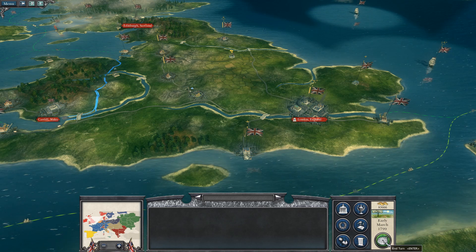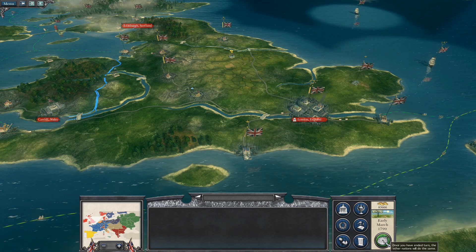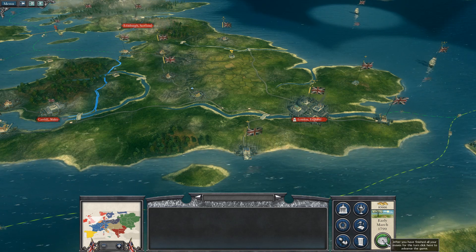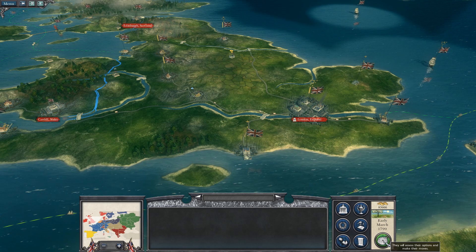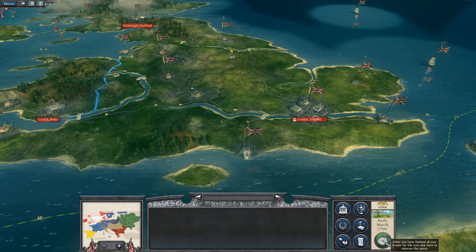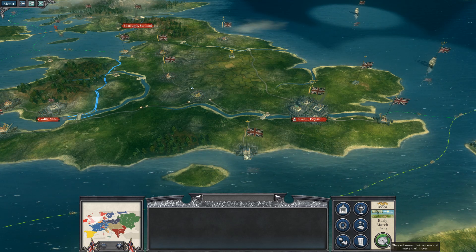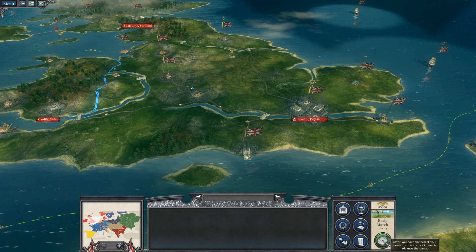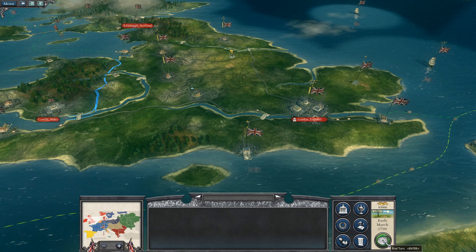So I can deploy those out when I need to. I'll probably take one of them down to Gibraltar to try and harass them and take Gibraltar back. I do need another rake, and none have been auto-generated. It might be a building I don't have — I'll need to look and see. It's only the second year, at the end of early March 1799.